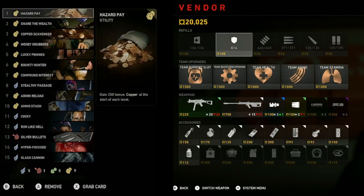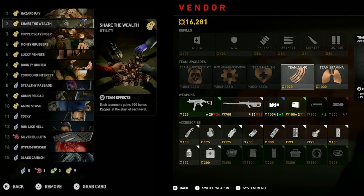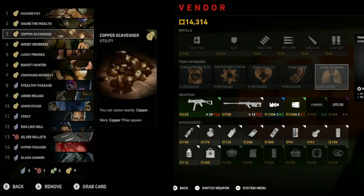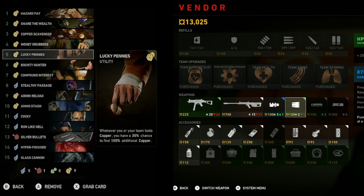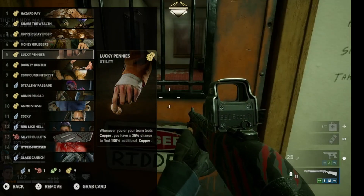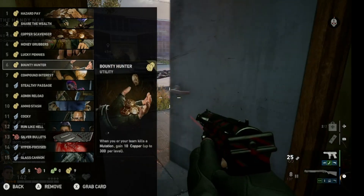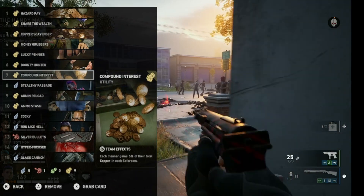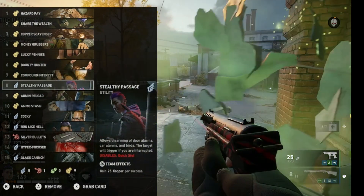Hello guys, and welcome back to my channel. I'm Demon Berserker. Today, we're going to be taking a look at the Copper Bank vault build here in Back 4 Blood. In this build, we are concerned with one thing and one thing only — copper, and how we can amass as much of it as humanly possible. This is a really quite powerful sleeper build, because with enough copper, you can essentially buy full upgrades on each and every level, making this one of the strongest cooperative party-friendly builds in the entire game.